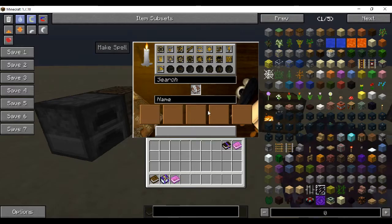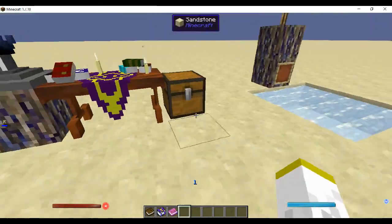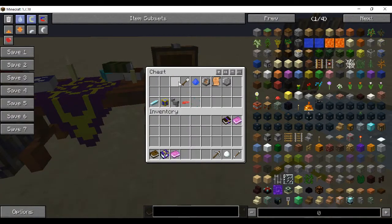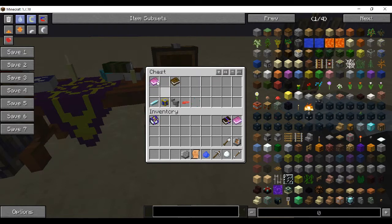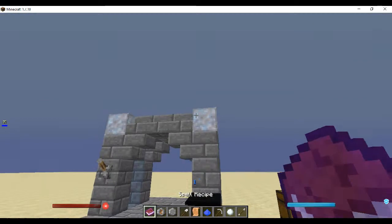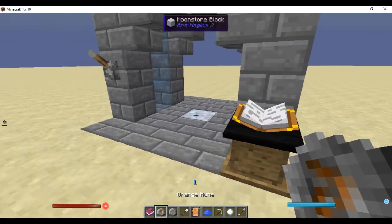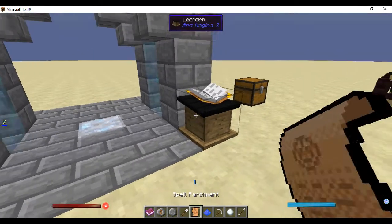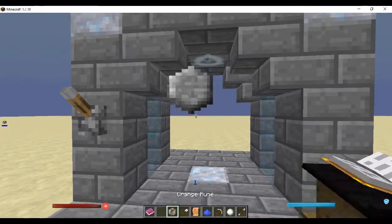Now we have our spell and all the things that you need. This is all the things we're going to need. So let's move everything up. This is our spell recipe. This is the reason why I made this structure right here, because this is what makes spells. The first thing you're always going to throw in first is a blank rune — I guess it gets the spell started.